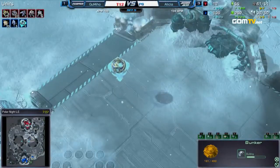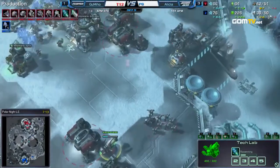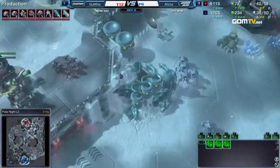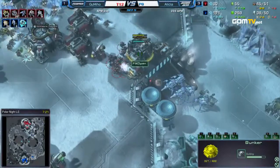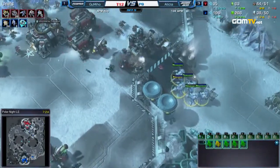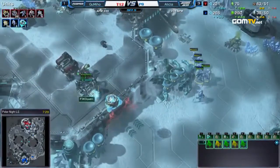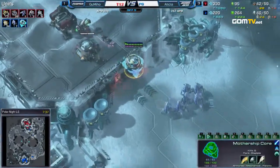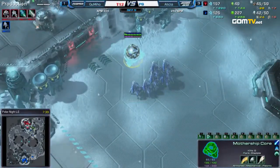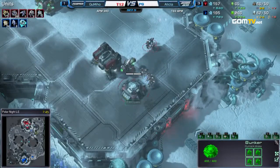One base versus one base. The Bunker is not complete yet — one Marauder, eight Marines, and a Reaper. Stim is very exposed here, and the Mothership Core is coming up to join. If the Bunker does not finish, Gumiho is in trouble. Here come the blinks — takes down as many units as he can. The Bunker finishes! One Marauder is in, then the second Marauder is in as well. He tries to target the Mothership Core. One Marauder, two Marauders — too many Marauders. Two more are already coming up.